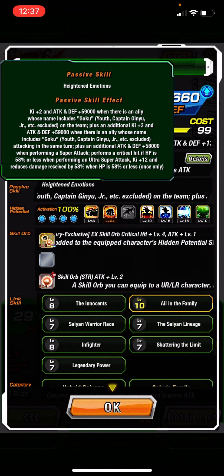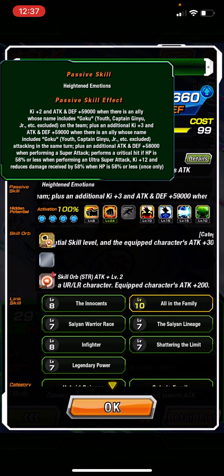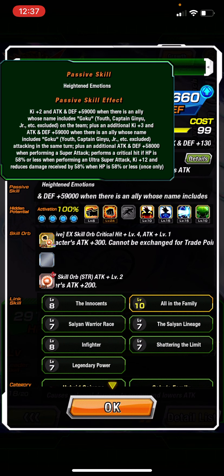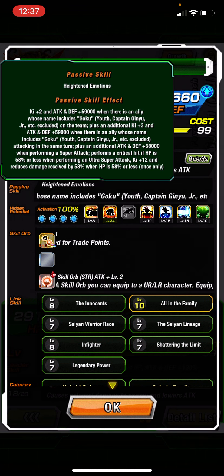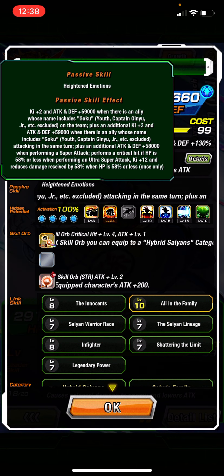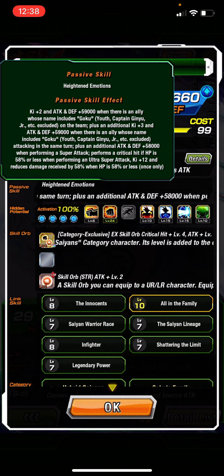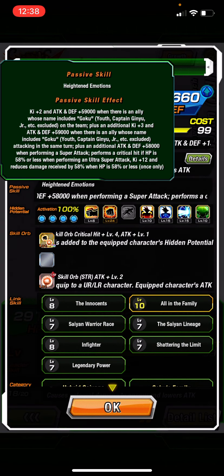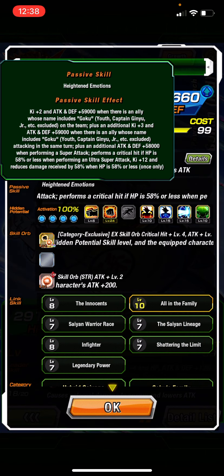He gets an extra 3 key and 59,000 when Goku is on the same turn, plus additional attack and defense plus 58,000 when performing a super attack. He performs a critical hit when HP is 58% or less when performing an ultra super attack, and gets key plus 12 and reduces damage by 58% when HP is 58% or less — once only.